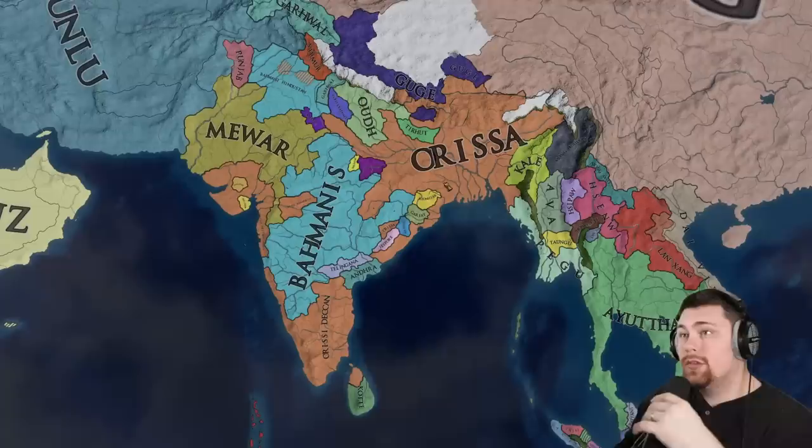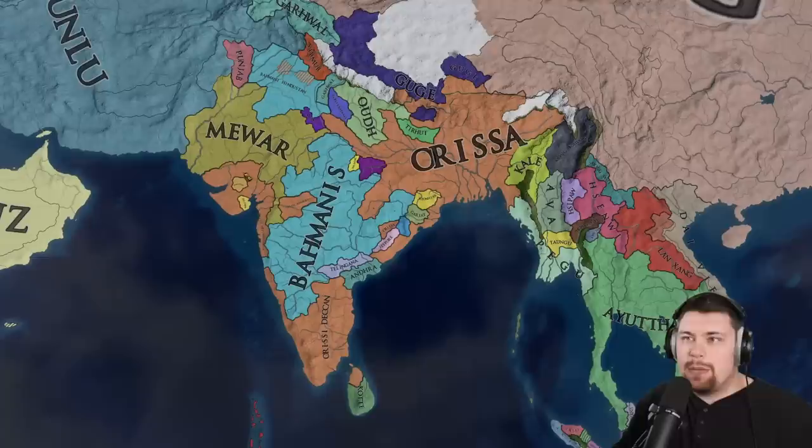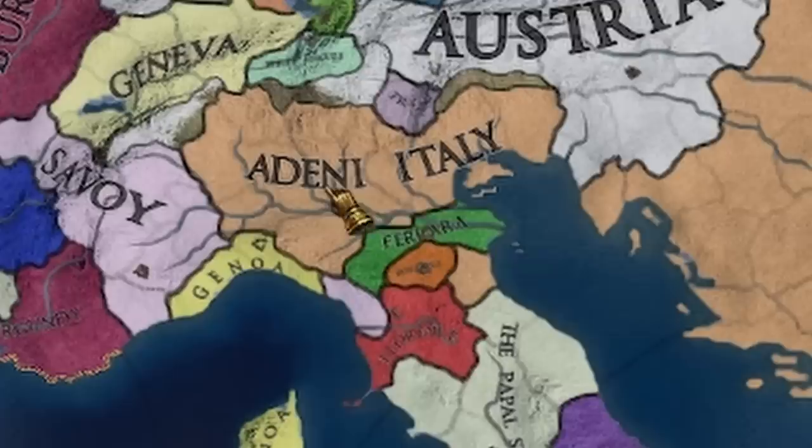Orissa is pushing that development bonus and annexing Vijayananar all the way over into Gujarat, giving Bahmanis a nice big hug and touching tips over here with Mewar. They're probably going to end up being the dominant player. Aden somehow has a little bit of land all over Eastern Europe or Italy. Meanwhile, QQ is dominating the Mamluks and probably going to annex them.